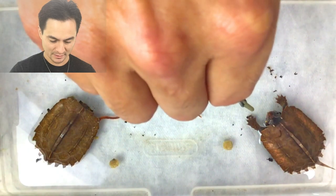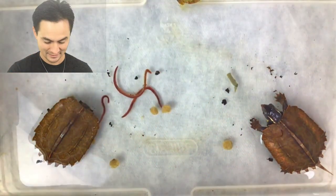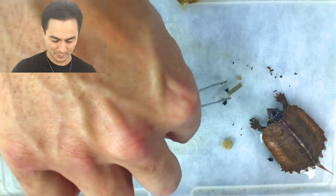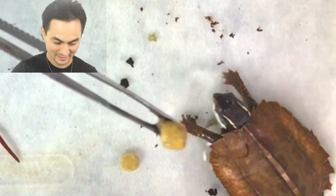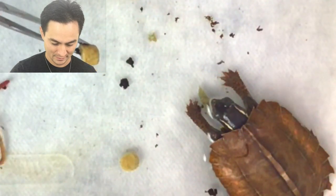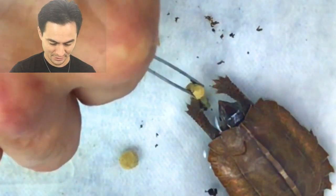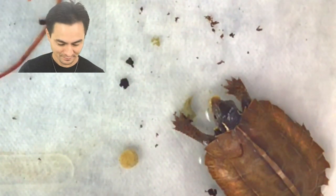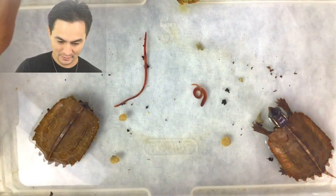I'm gonna grab this guy — you want this instead? These are still babies, they like to be fed like little birds. This is a pretty big pellet — let's see what happens. Oh, is he gonna get it? Eat it in the water! I'm gonna distract him with some more food. It's a big old pellet for this guy to chew down. And we got a getaway worm up on the wall here!